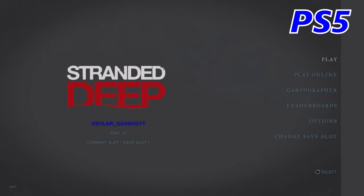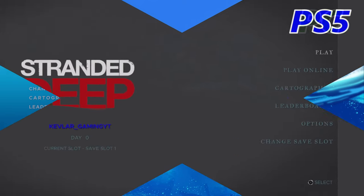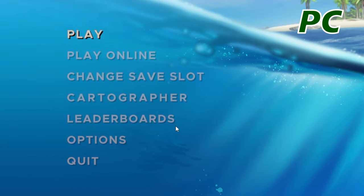If we just start off with the menu screen, the console screen looks really dark and dull — quite old-fashioned and basic compared to the PC screen which looks all nice and bright. Nice picture, just looks a bit more modern. In the console options we've got play, play online, cartographer, leaderboards, options, change save slot — PC we've got the same. Let's have a look at some of the options.